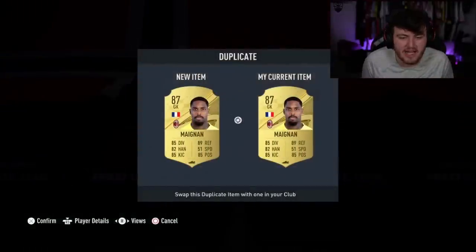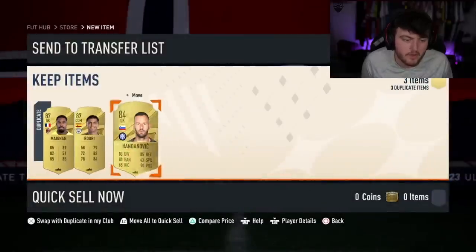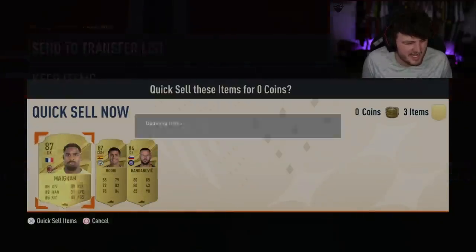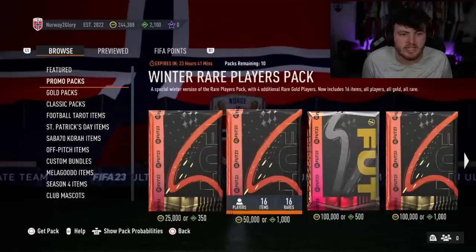Three or four walkouts there, not too bad. Sadly, I don't think that they are tradable, so they're discard recoveries unfortunately. But they'll be good for an SBC. I think the campaign bag refreshes tomorrow — so we can recover them for tomorrow, and then when the campaign bag comes back out, you've got 87s and 86s for it.